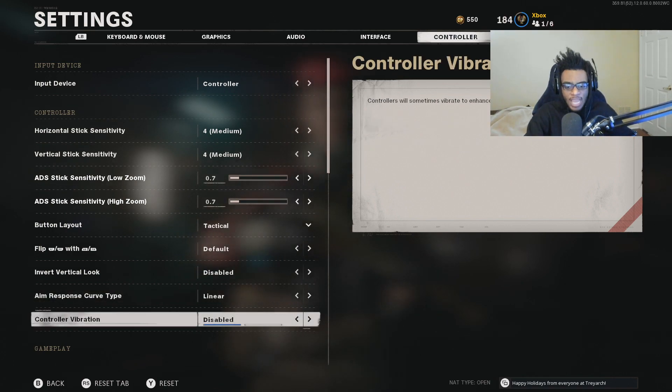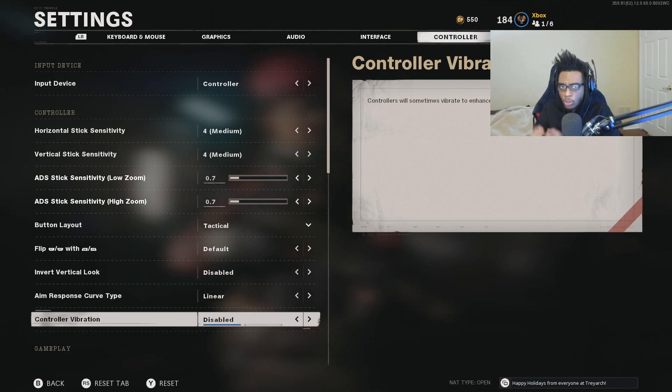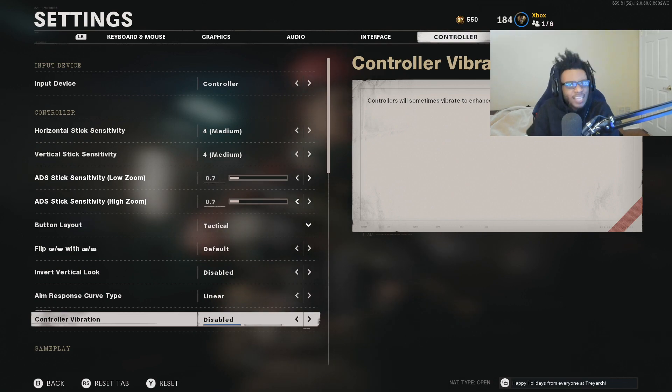We're going to go ahead and disable controller vibration. This is a setting that you're either going to disable and never turn back on, or turn it off and decide you like vibration and turn it right back on. It's completely personal preference, but for me I don't like controller vibration because it throws off my aim and accuracy. I don't like any unnecessary play in my controller.